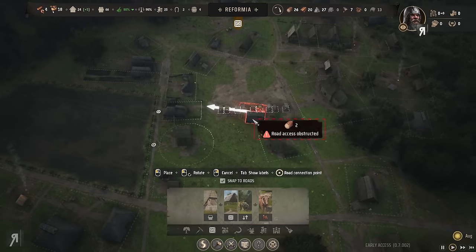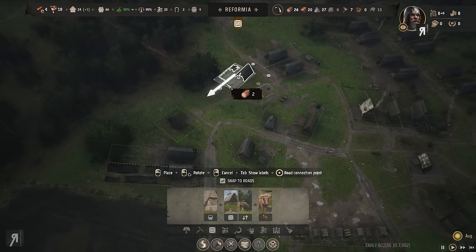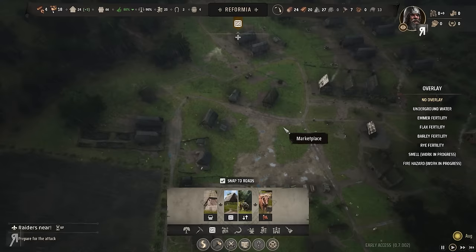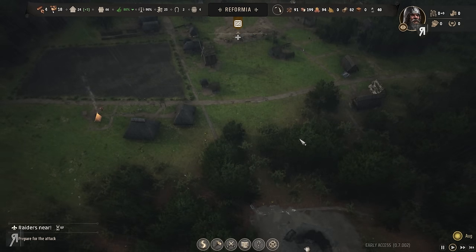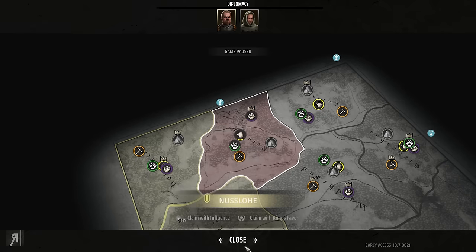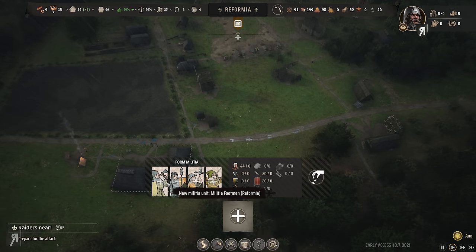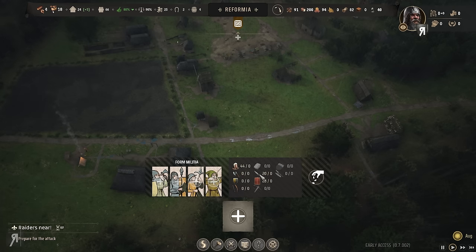Let's build another storehouse — I actually have no space very easily accessible, but I guess here somewhere. I'm a little bit worried now — I'm thinking we might have an issue. If I create units right now, what do we want? Probably some footmen. Actually I do have weapons — those are spears.